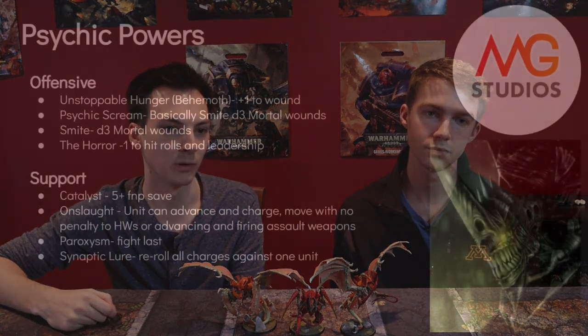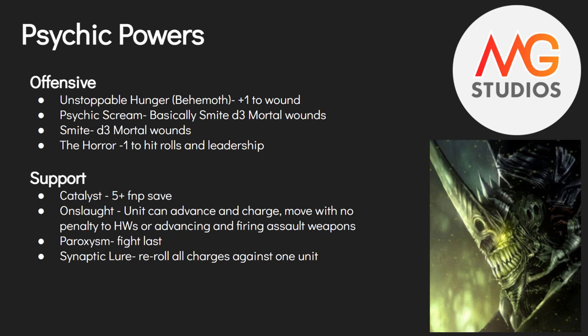Now let's move on to the psychic powers for the Hive Tyrant. We've broken them into offensive and support powers, and which you pick depends on what role you want him to fill. All of these powers have use — they're all viable. For Tyranids, the psychic phase is an important one to really boost your army. Think about what other psykers you have and what roles they're already covering.